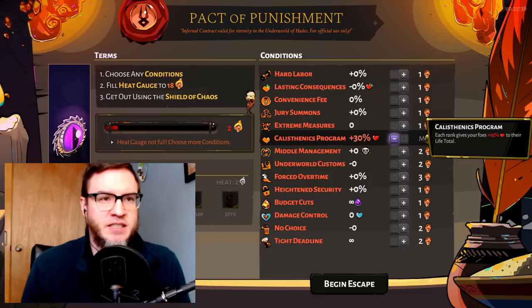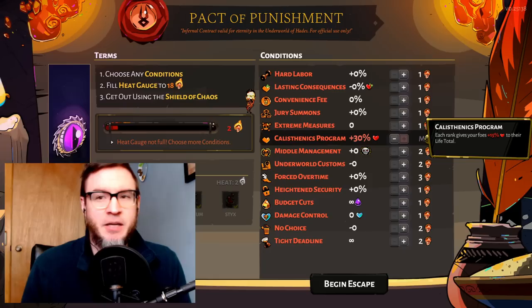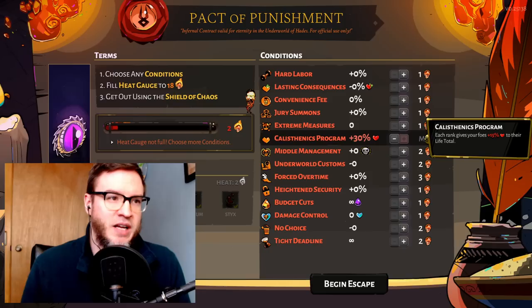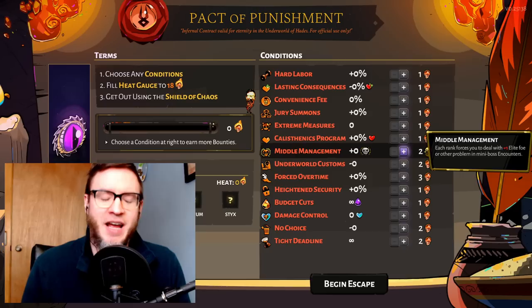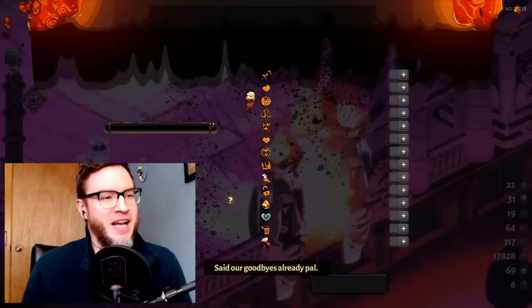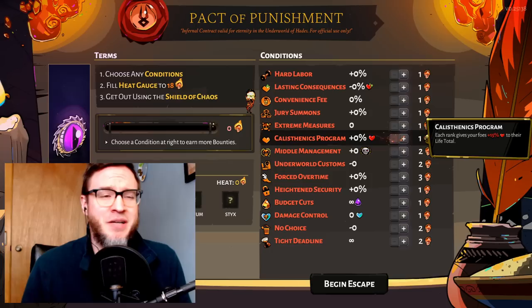Calisthenics Program gives foes 15% more health per rank. I think this is a terrible option — maybe one of the worst. It applies to champions, bosses, and armor. It just makes the game go way longer; boss fights take super long. I would never run Calisthenics Program with Tight Deadline, for instance — you'll never get through in time. I avoided it altogether even in my 32-heat run. It's only two heat, and it's not really worth it in my opinion.